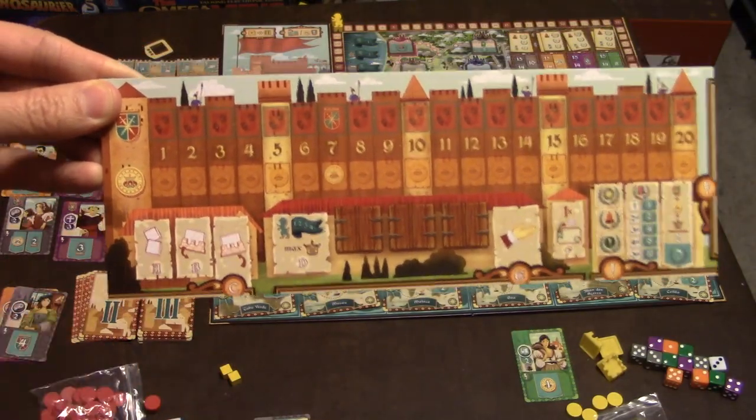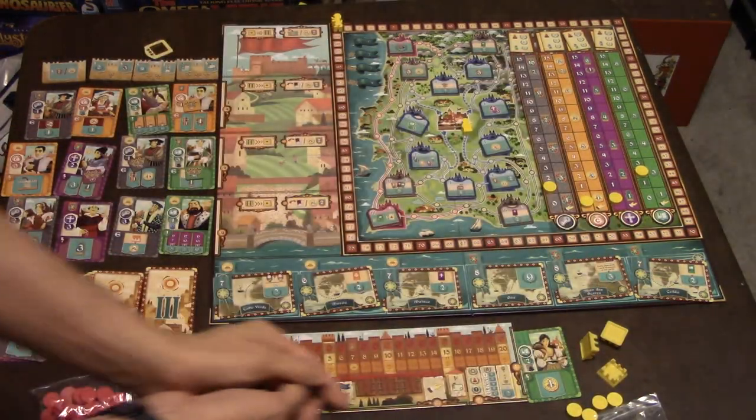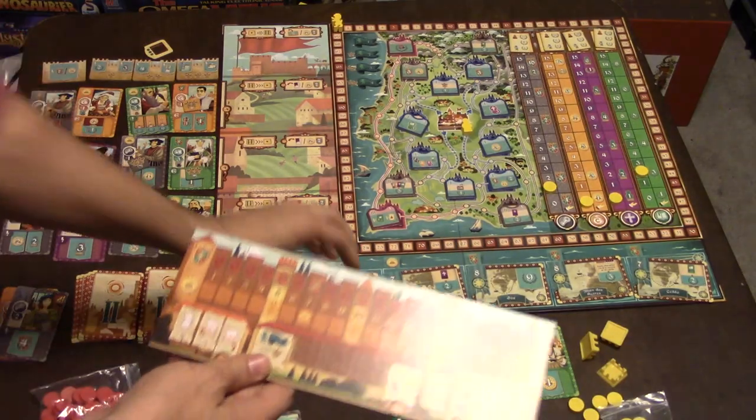Phase A: roll the dice. You have a bunch of dice in the game and you roll all of them. Once they're all rolled out, you move on to phase B.